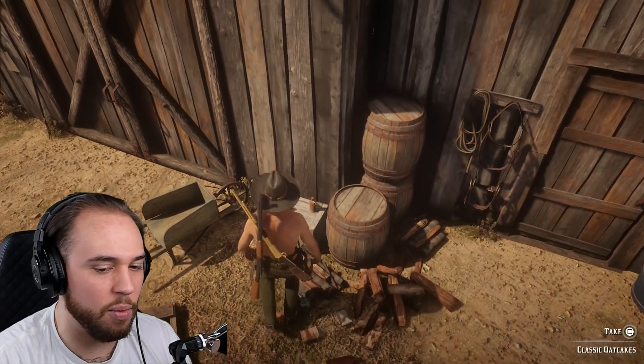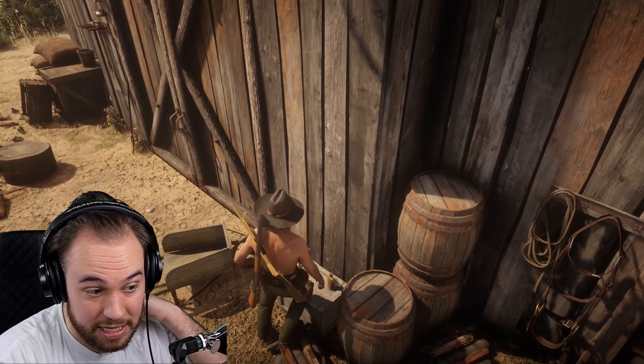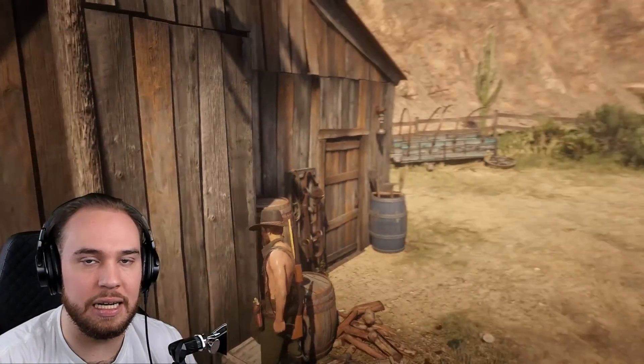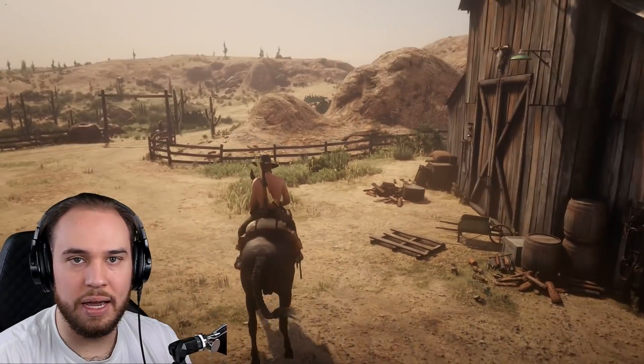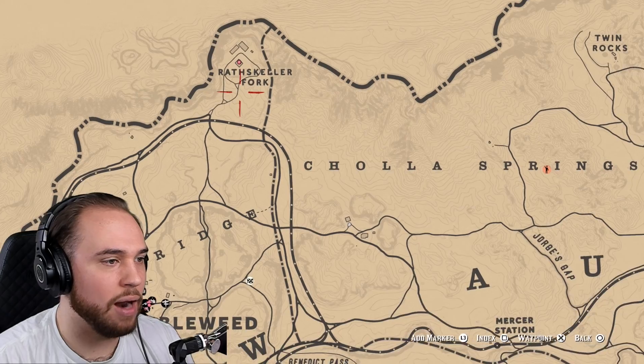I'll grab this third one, and then I want to bring you guys over to a location very close to this spot where we get all the supplies you're going to need for your horse. So you come down here, max out on your Horse Reviver, and then all you need to do is take a short ride north up towards Rattlesnake Fork.